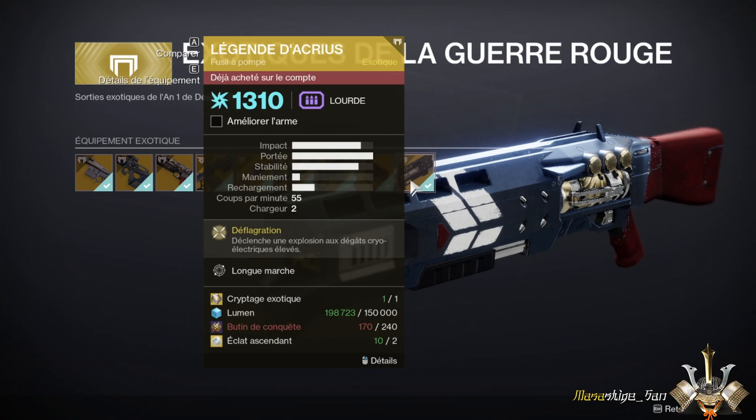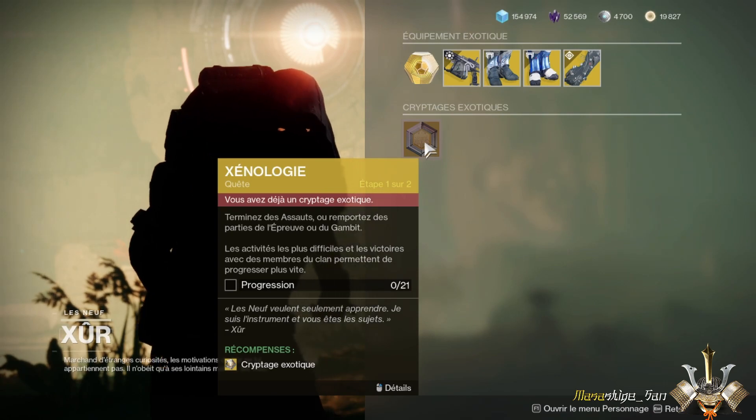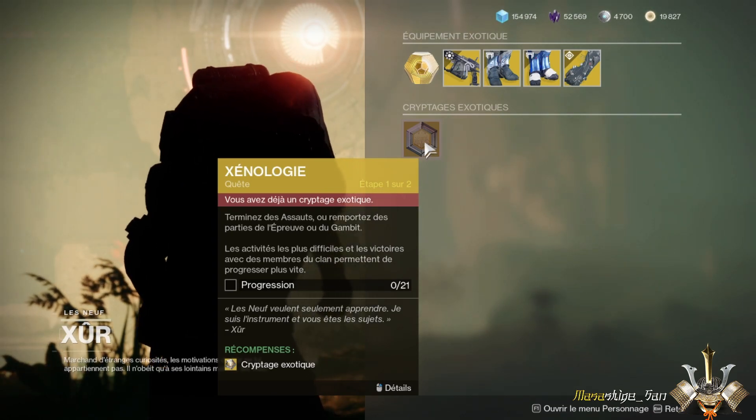So in any case, for these weapons there will be an exotic engram required. An exotic engram — you can have it in several ways. You can get it, of course, in the quest with Xur, which we will present. You can also get an exotic engram resource from quests.